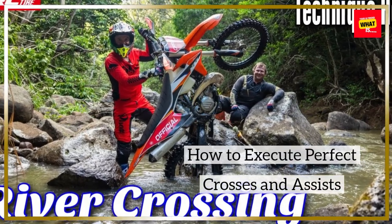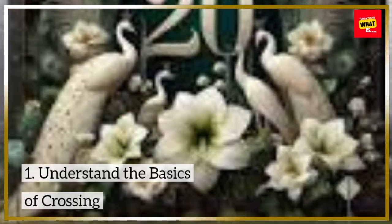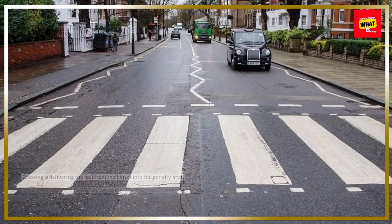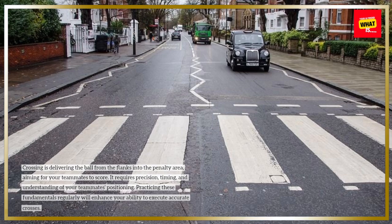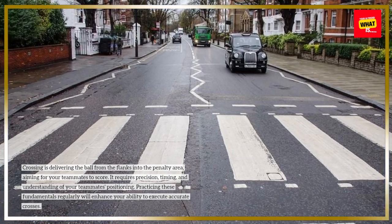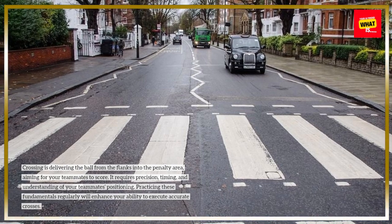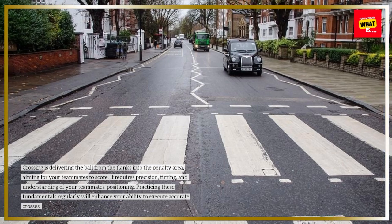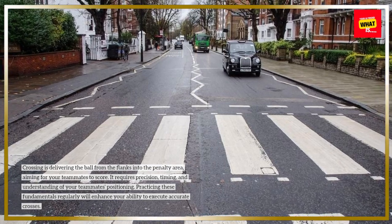How to Execute Perfect Crosses and Assists. Crossing is delivering the ball from the flanks into the penalty area, aiming for your teammates to score. It requires precision, timing, and understanding of your teammates' positioning. Practicing these fundamentals regularly will enhance your ability to execute accurate crosses.